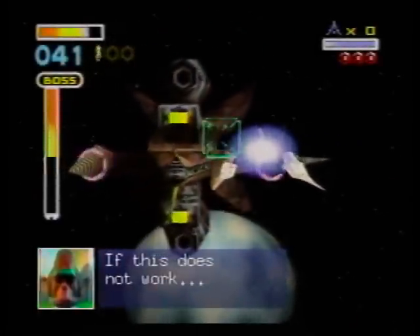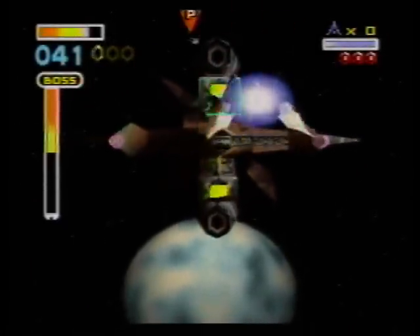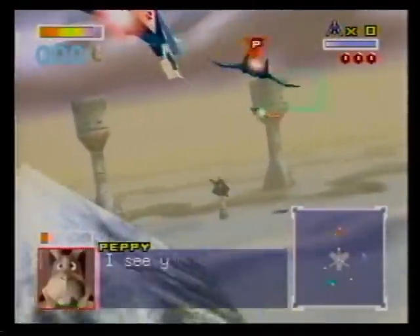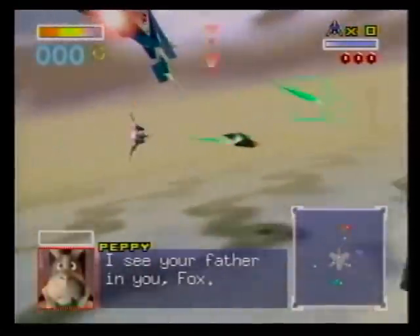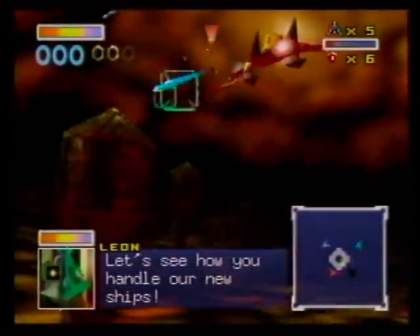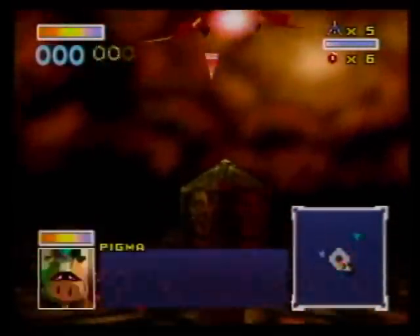The play control is something that may frustrate everyone. Targeting your enemy is difficult, even with the homing device. Some enemies, like the Star Wolf team for example, must be defeated without the homing device or charged laser blast.